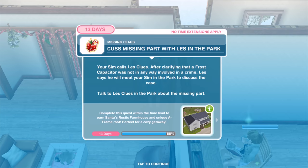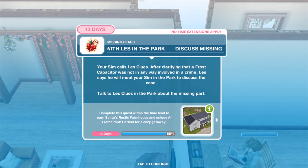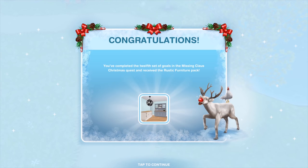At this point, you've completed day twelve and received the rustic furniture pack. Your Sim describes the missing thrust capacitor part to Les Clues. 'You mean this?' Les says, handing over the final part. How did Les do that? Have your Sim ask Les how he found the missing part so quickly.